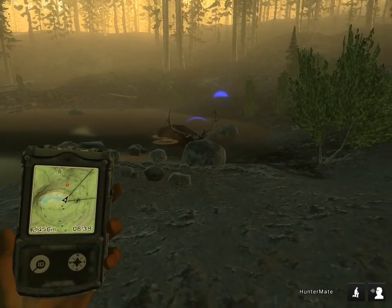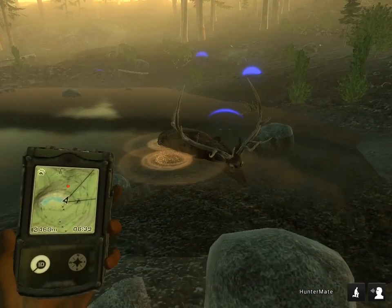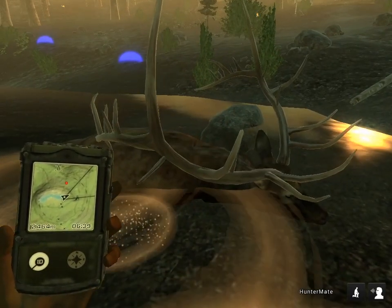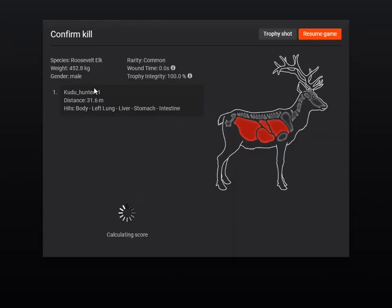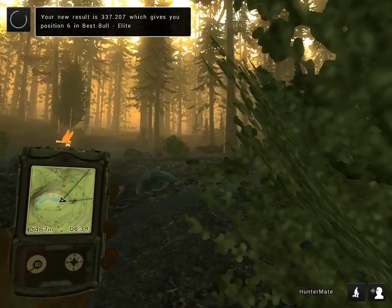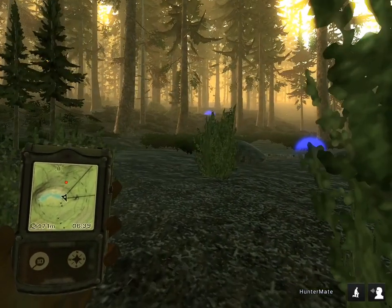This is a nice bull - he's probably going to be 320s. He's got three back tines on each side - actually four. He's got a lot of deductions and his mainframe is what lets him down. The other one I spooked has a massive mainframe, so hopefully those main beams help him out. His estimate only went up to 325 - 337 is a pretty nice bull. That gives me sixth place in the comp. Definitely not going to hold sixth place, but hopefully the other one is at least 370s and will get me top three.